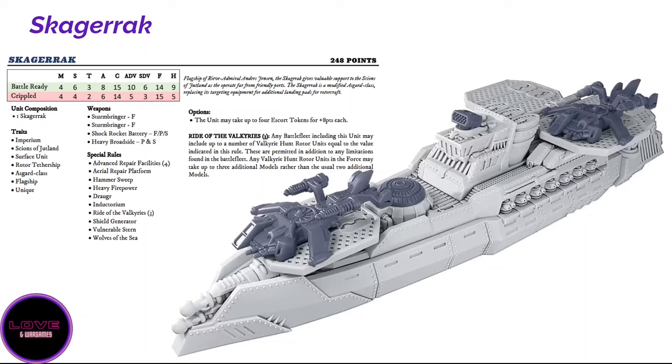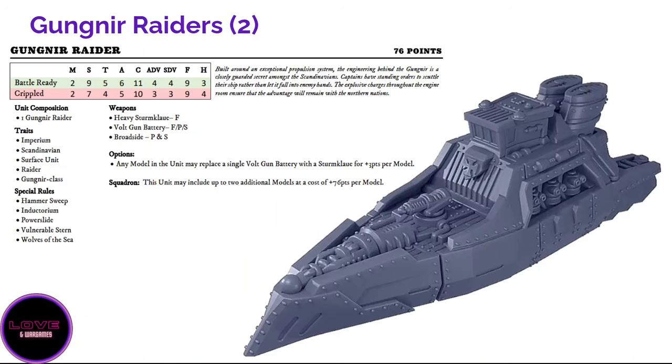The Skagerak gets a thumbs up compared to the Asgard. That said, I would recommend all players, if they can, to play the Valhalla, or otherwise the Skeleton. I love those two ships so much that it's hard to recommend anything else. Now let's look at the frontline cruisers for the Scandinavians, starting with the Gungnir.